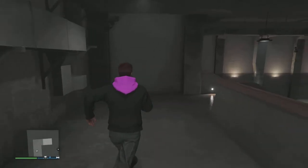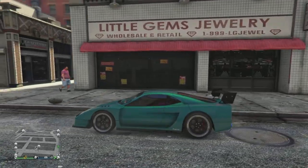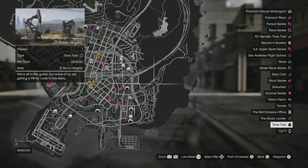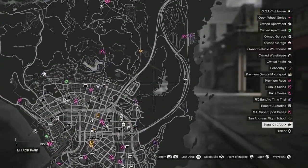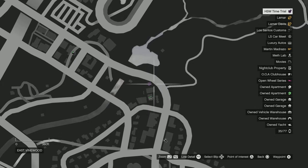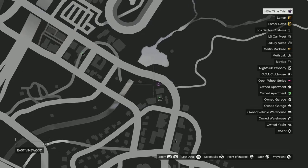For the more advanced players who have higher-end vehicles — like an HSW special works vehicle and an RC Bandido — here's what I recommend. On your map you have the regular time trial, the HSW special works time trial, and the RC Bandido time trial. You're going to do all three of these, but here's the catch: the HSW special works time trial is paying out double cash money right now, so it's paying out $500,000 plus when you complete it. This is the main one you want to do.